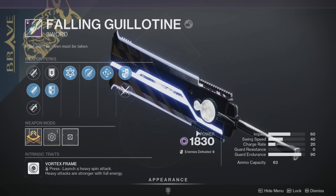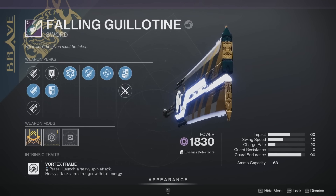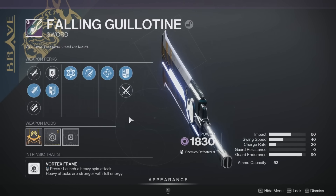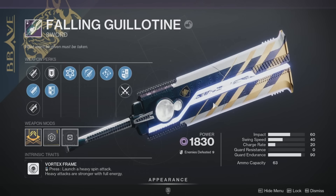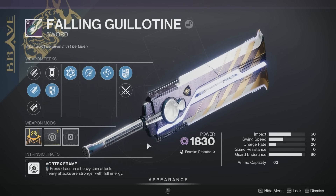Next up, we have the Falling Guillotine—the original spin-to-win sword—coming back with new perks. It seems to be able to get eager edge in the right column as well as chain reaction in the left. That could make for a pretty solid vortex frame sword.